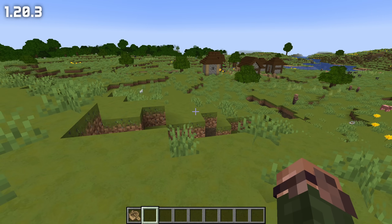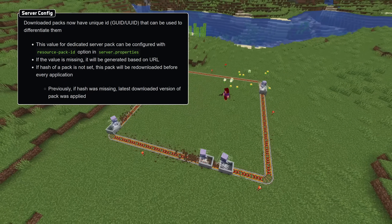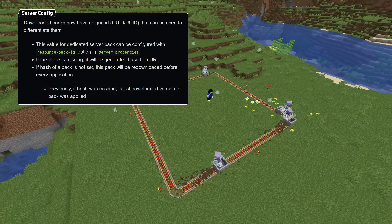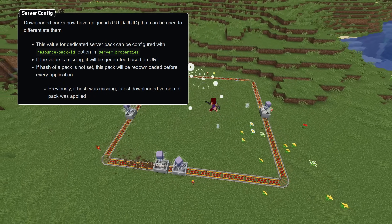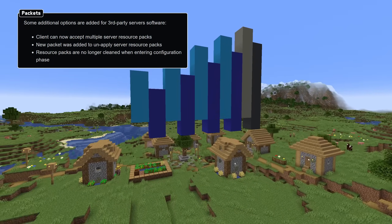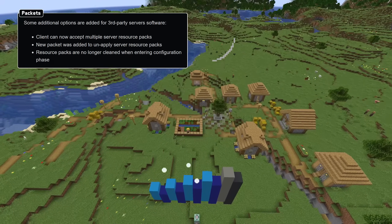That folder now also contains a log file for what downloads have been done. On the server side, resource packs have been given a UUID and there's a new resource pack ID field in the server.properties file. If that field is missing or empty, the UUID will be calculated based on the download URL. If there's no given hash for the resource pack, that will now cause the client to download the pack every time — previously the pack would just remain how it was. Packs with the same size but a different hash are now also properly re-downloaded. For modded servers, the game client can now accept more than one resource pack at a time, and there's a new packet for unapplying packs that were previously added by the server. Resource packs no longer get cleared when re-entering the configuration phase, which was a big problem for some minigame servers and other big servers with many different resource packs.